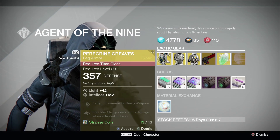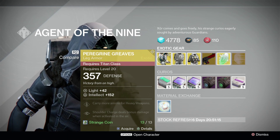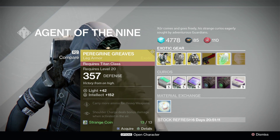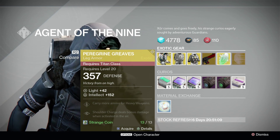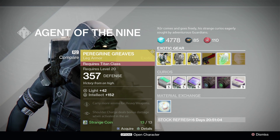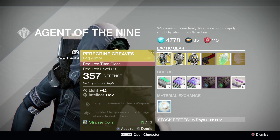He's got the Peregrine Greaves — new boots for Titan. They allow you to carry more ammo for heavy weapons, activated in the air. Super awesome if you like to glide through the air with the Titan.